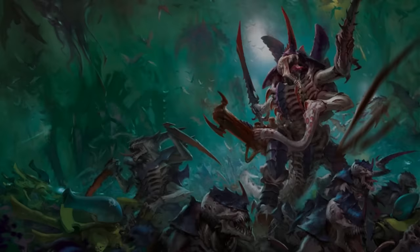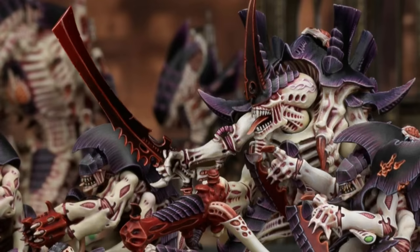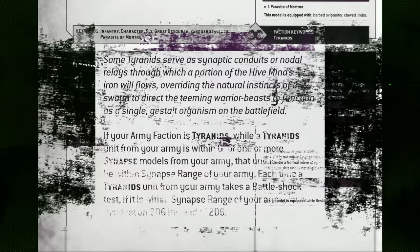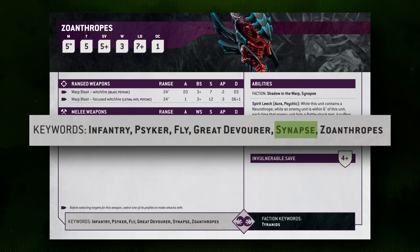The Tyranid faction has two core army abilities in 10th edition. The first one is Synapse, which represents the mental control that the smarter, more highly evolved Tyranid creatures have over the smaller, less important ones. In 10th edition, this gives you an additional D6 on your Battleshock checks for units within 6 inches of Synapse models. While basically every model in Tyranids has the Synapse ability listed, only the ones with the Synapse keyword actually project the aura that affects your Battleshock checks.